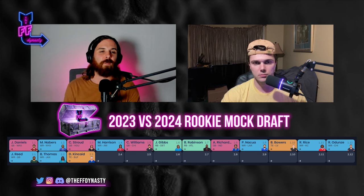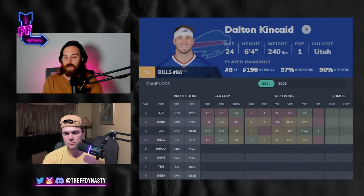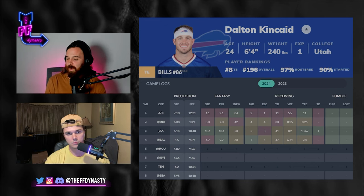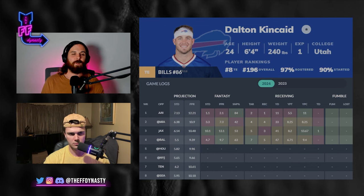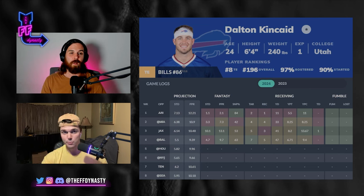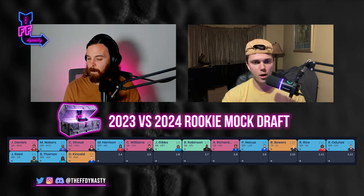At pick 2.03, taking Dalton Kincaid. Tight ends in general have gotten off to a slow start, but it'll come — as the season moves forward, Kincaid will be just fine. Getting him for a really good value right now. If he were catching five or six balls a game in tight end premium, he'd be in the first round. The Bills will continue to build and get Kincaid more and more involved.